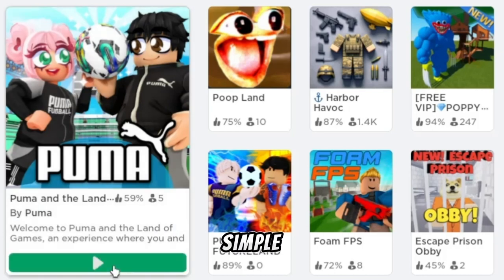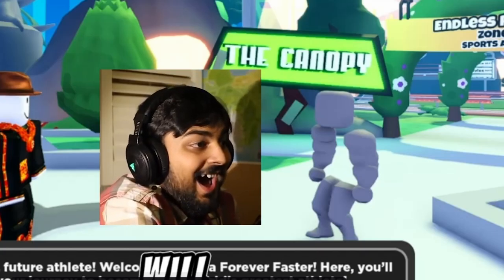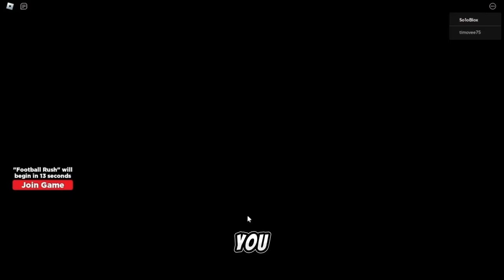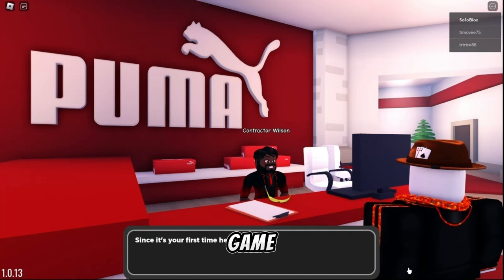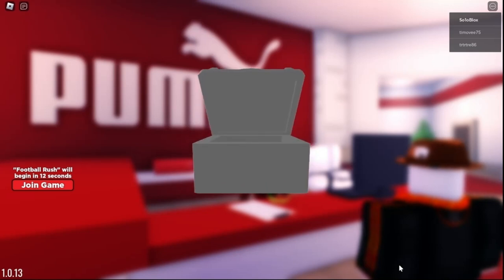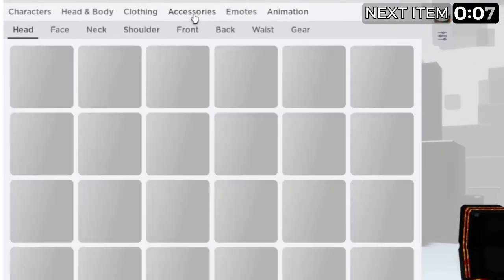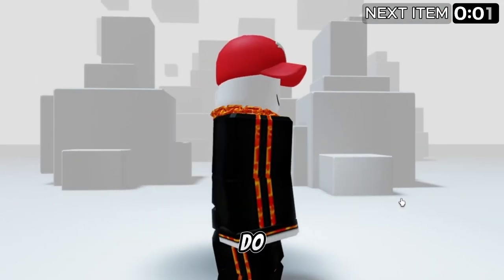Search up Puma Land — this game is super cool and simple to get the red item. Once in the game, a handsome-looking man will run up to you and waffle on about random things. Just skip through all the dialogue and you will be teleported into a room where you have to sign a professional contract. After that you will get some in-game accessories, then you can leave. Go to accessories and then head — you will get a beautiful red cap. What do you guys think?